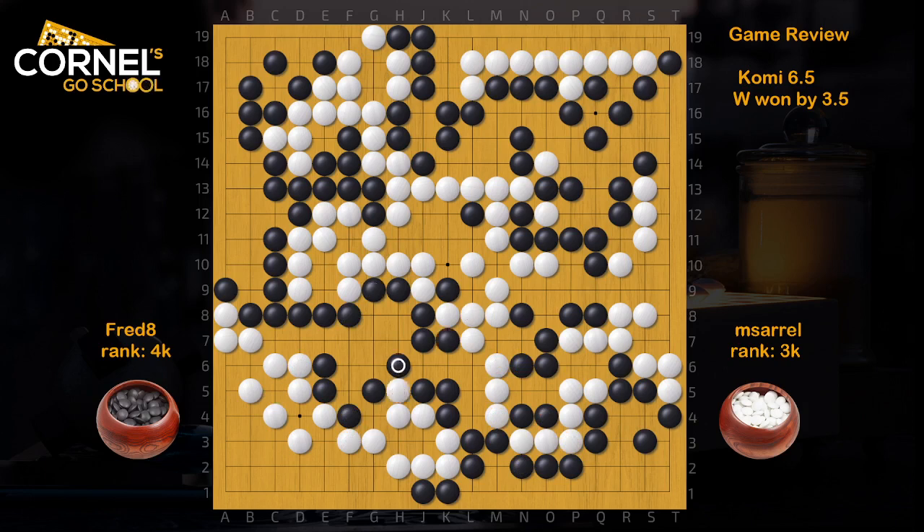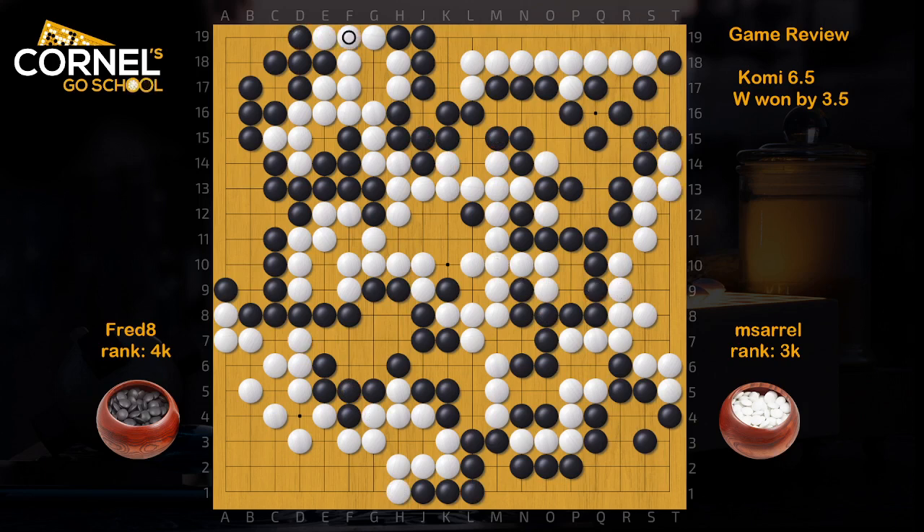And that's pretty much it — pick points in the center. But still not enough. On the right side, it's better to play a throw-in. Because after White captures, you can play R11. And after all the neutral points are filled, White needs another move inside at S10. That will erase another point. Once he connects here, he makes all these points — 1, 2, 3, 4. But if the throw-in is played, in the end he only makes these two points, plus the capture. So it's one point less for White. Already the game could have been two and a half instead of three and a half.